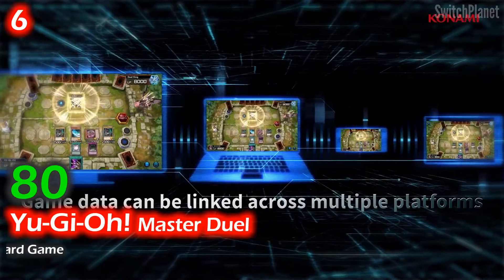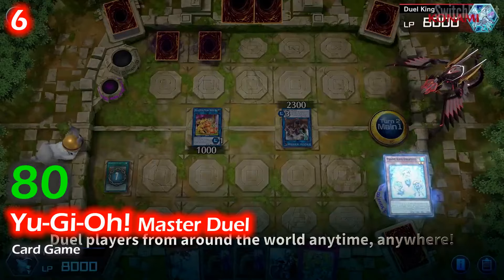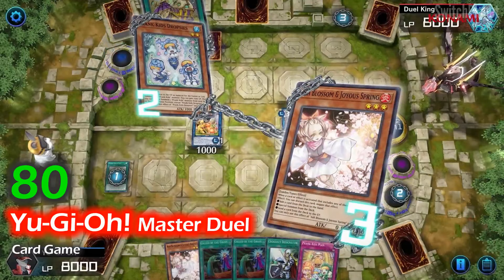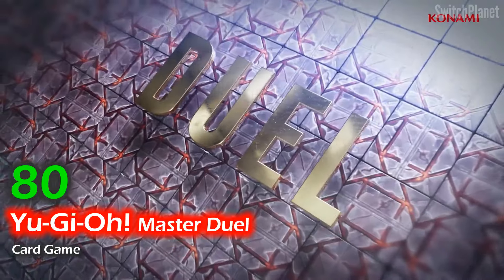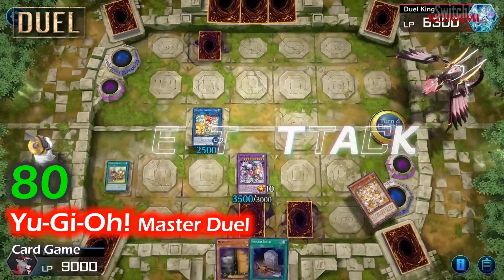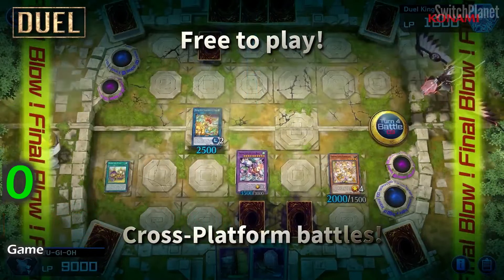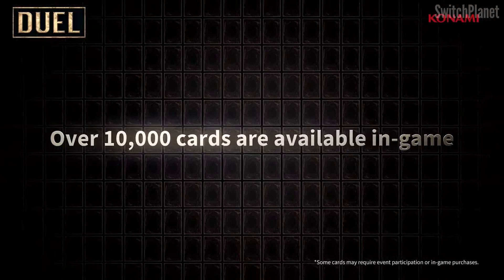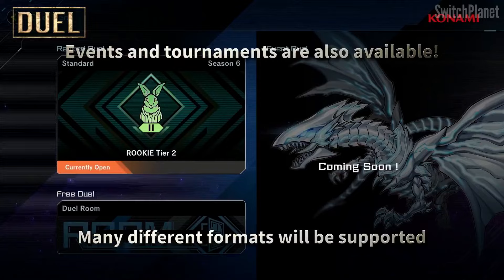Finally, the Yu-Gi-Oh! digital card game you've been anticipating is here. This edition represents the culmination of 25 years of evolution in the competitive card game, allowing you to duel at the highest level against players worldwide. The game is designed for all skill levels, so whether you're new or haven't played in a while, the in-game tutorials will teach you how to play. You'll start with a deck to begin your journey and can collect new cards to become stronger. Test your skills in various events and tournaments with over 10,000 unique cards and special rules.